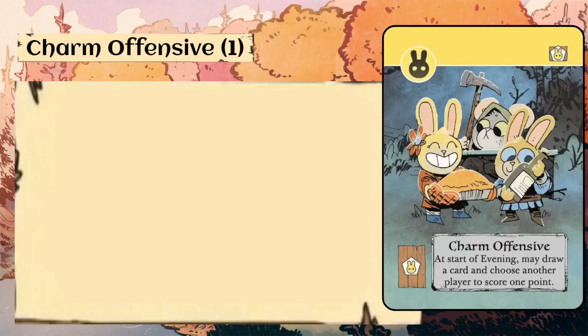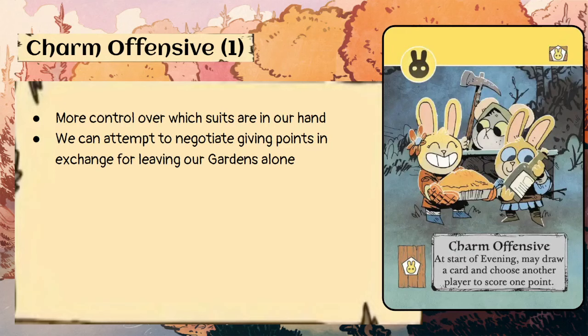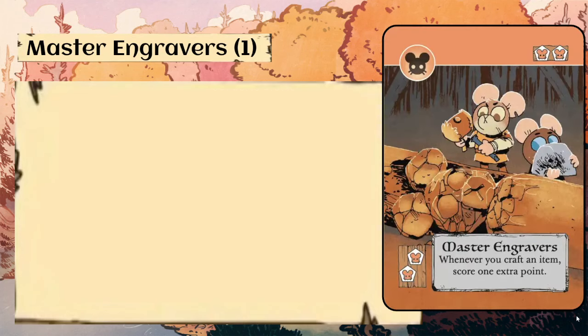Charm Offensive — one copy, costs one rabbit crafting piece. At the start of evening, may draw a card and choose another player to score one point. This gives us more control over which suits are in our hand, and we can attempt to negotiate giving points in exchange for leaving our gardens alone.